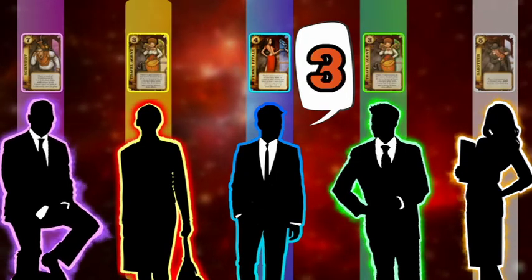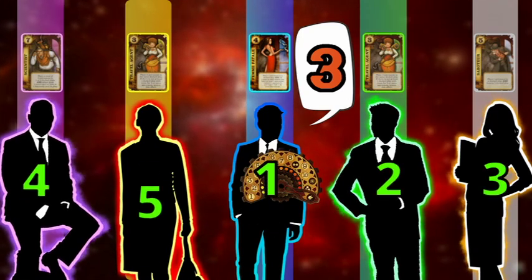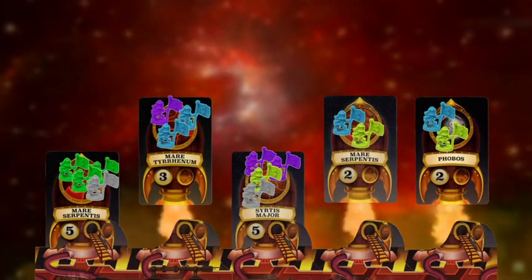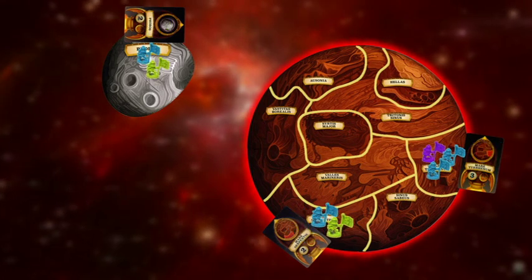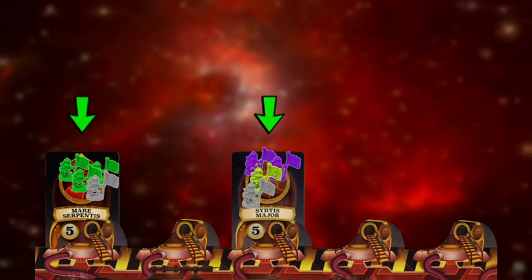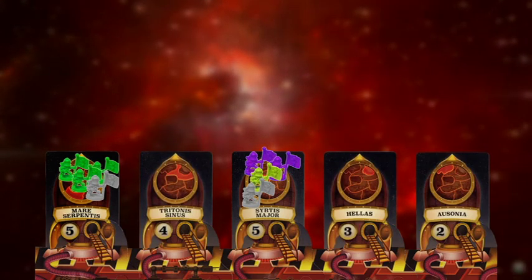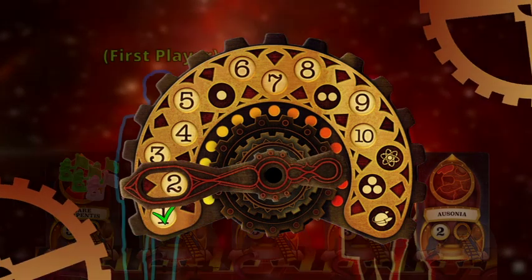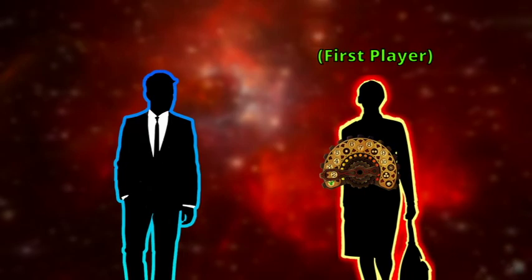If you choose the same card as someone else, the first player of that round will have the highest priority followed by the other players in clockwise order. After everyone has played their cards, all the undocked ships will then go to their destination areas in Mars or Phobos, dropping off all the astronauts in the ship on that same area. The remaining docked ships and astronauts will carry over to the next round, while the empty docks will be refilled with new ships from the deck. As this marks the end of the round, the round tracker is progressed once and is given to the player that performed the last character action, making them the new first player for the next round.